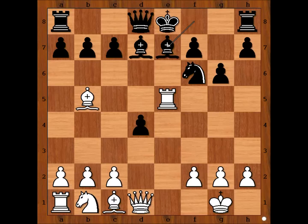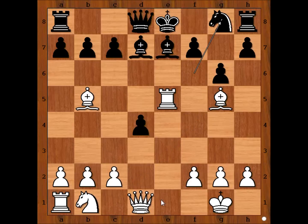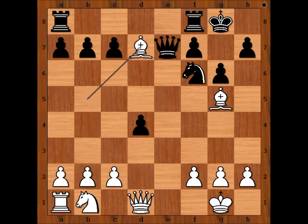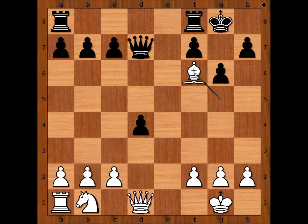Bishop to e7. Black's dark-squared bishop belongs to g7, doesn't it? Bishop to g5. Surely black considered castling. Instead, knight to g8 was played. What happens after castling? Then rook takes on e7, queen takes rook, bishop takes bishop, queen takes bishop, bishop takes on f6 — and this position is winning for white.